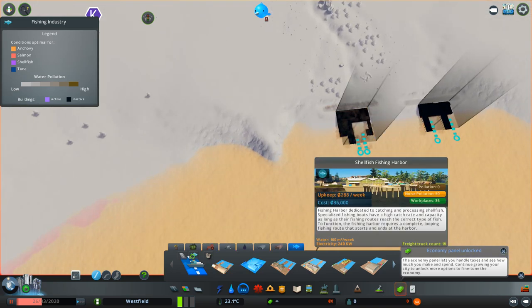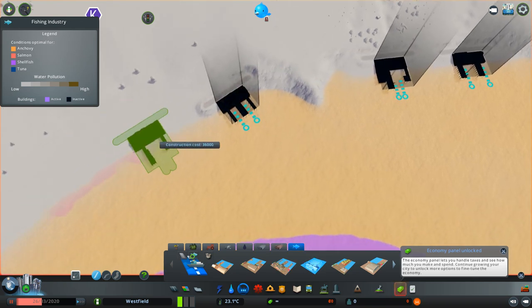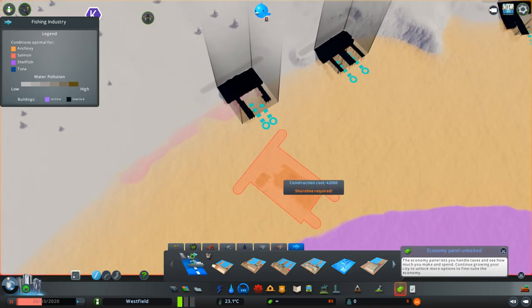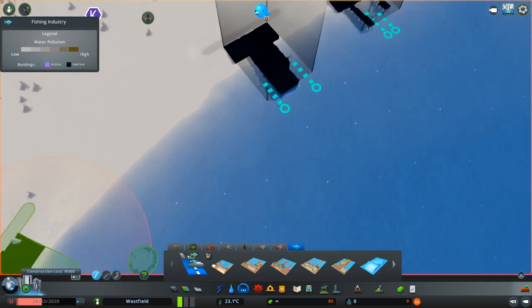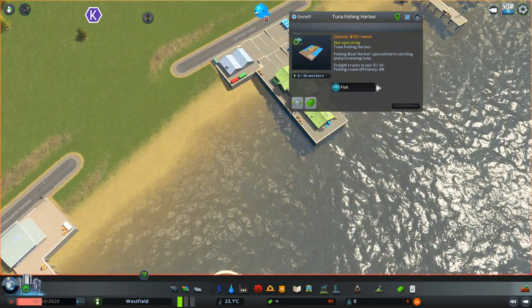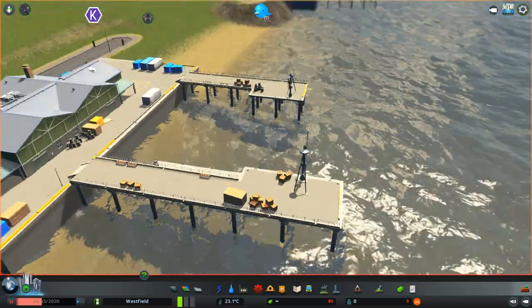We can place the different fishing harbors next to each other to get a bit of comparison. And the first fish farm — this is the tuna harbor. But they all look kind of generic.